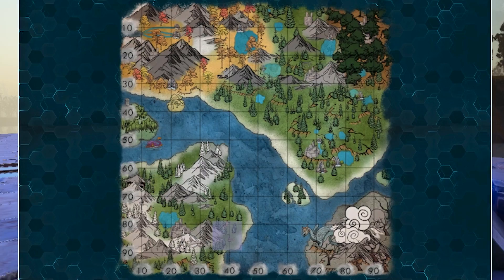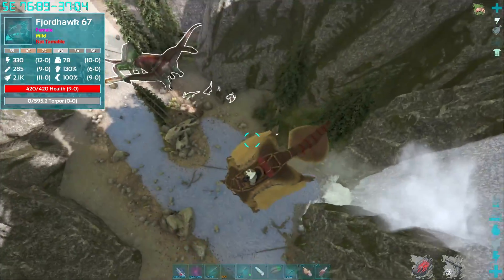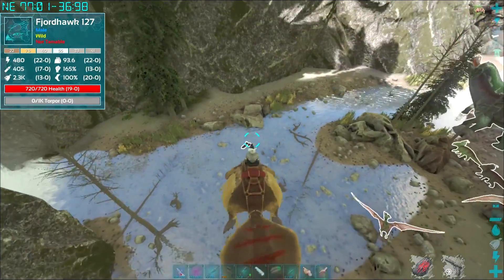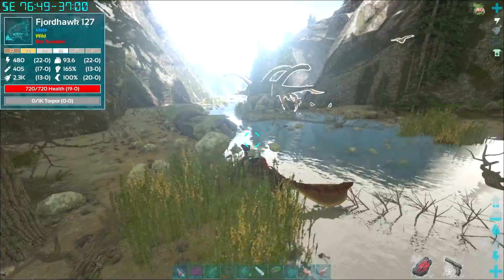You usually find them in packs, and when you get near them they will start to follow you in flocks. The hardest part is just actually finding them at first. So when you find them, just get near them — they will start to circle you and follow you and literally try to steal everything that you kill.